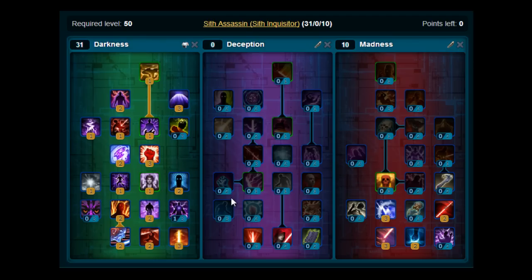At level 40 you'll get your final talent point, and you've picked up a few skills from levelling as well. Your rotation will be Dark Ward, Wither, Discharge, Force Lightning, Assassinate, Shock, Thrash, Sabre Strike.